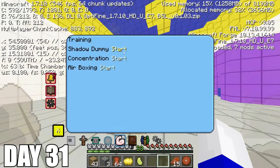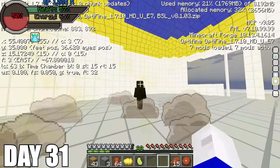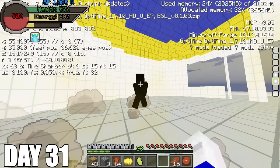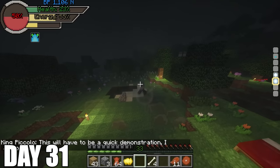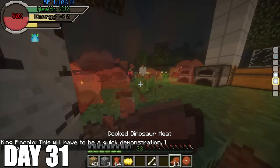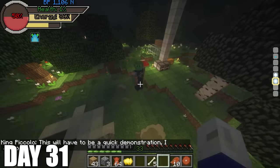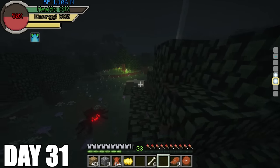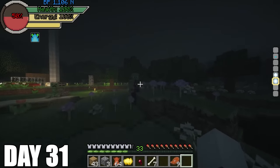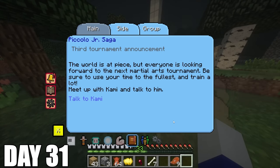On days 29 and 30, I head to a desert type area to gather dinosaur meat since this regenerates health way faster than regular cooked steak. While I beat up these dinosaurs I stumble upon one of the Red Ribbon Army along with more ninja bears, and these guys are a breeze to take out. On day 31 I'm back in the Hyperbolic Time Chamber training even more, because the main way to get stronger in Dragon Ball is just to train, train, train.